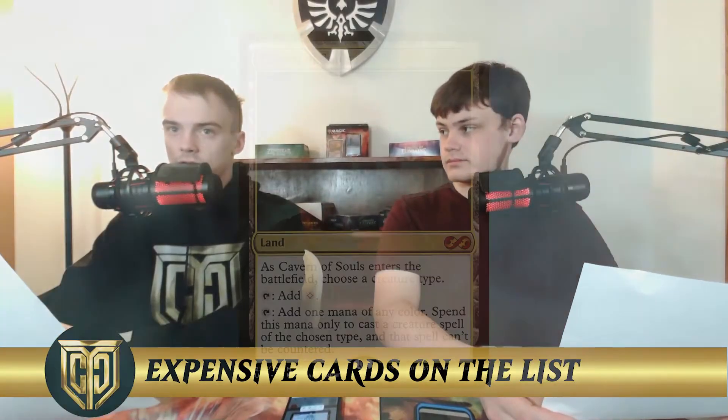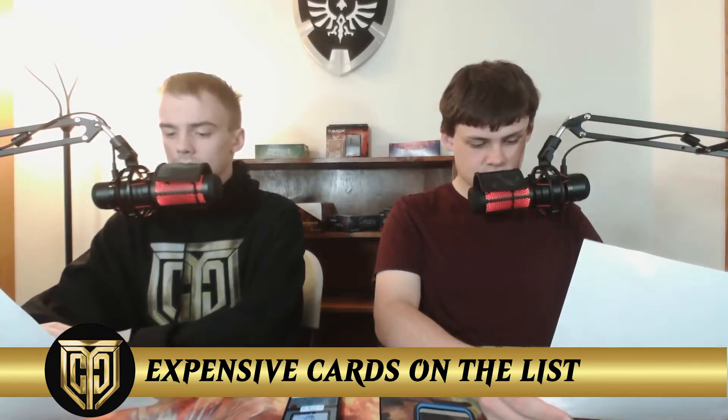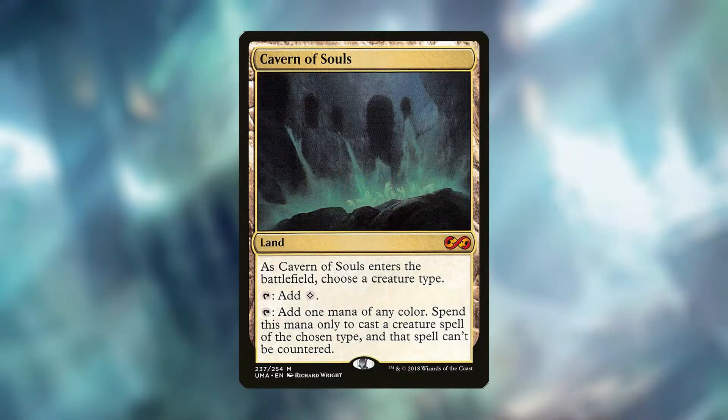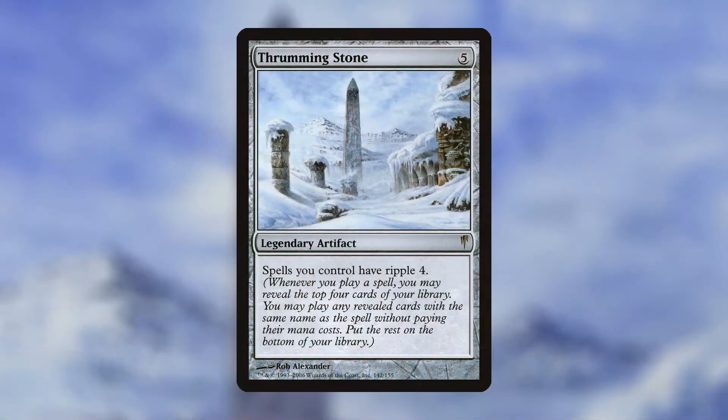If you were to pull something like Cavern of Souls — which isn't on The List anymore — there would be no way to show which pack it came from. Ancient Tomb is another expensive one I mentioned. There are quite a few expensive cards on The List, and a lot of them are Commander staples.